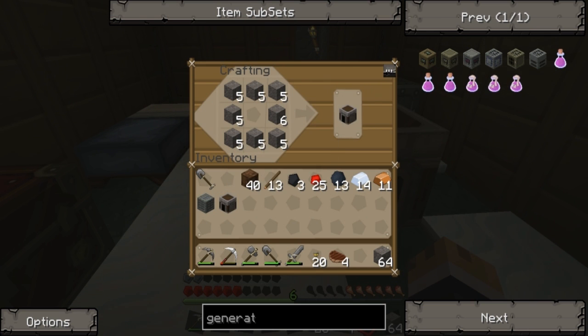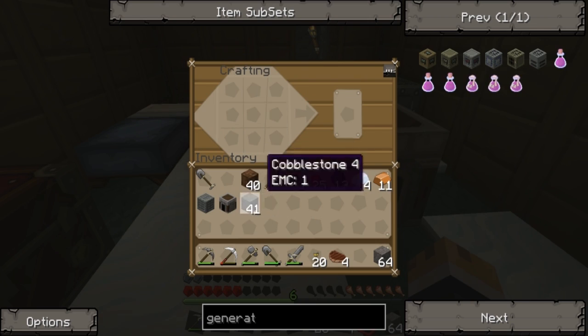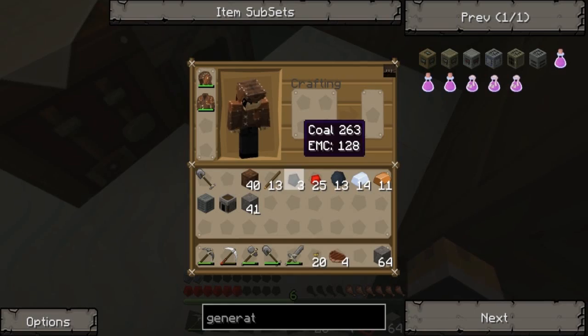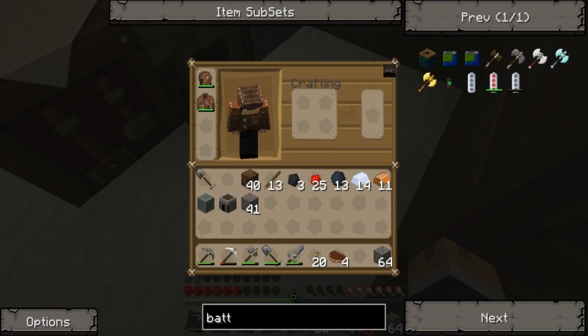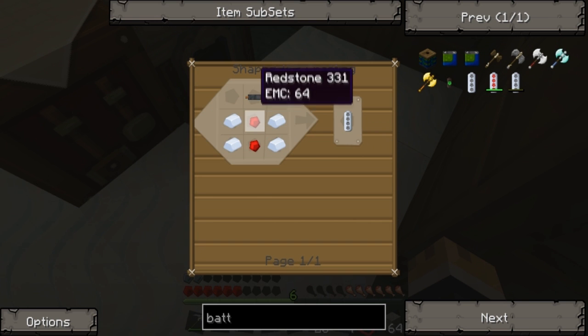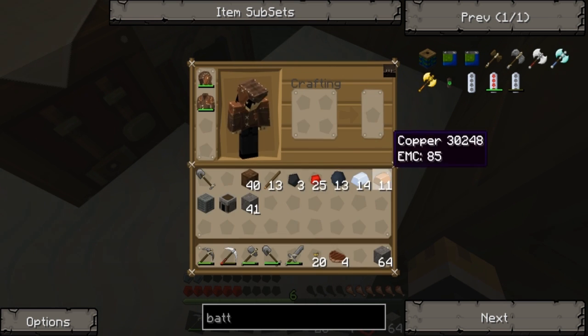Boom, furnace. Now the other one's a bit more complicated by the looks of it. I need a battery. How do I power that? I have no idea. But I know you can make one basically with redstone and stuff. So, two redstones, four tin, and copper cable. Yeah, I've got that. Let's make a copper cable.